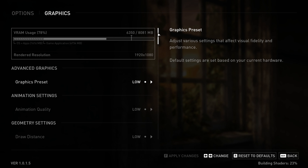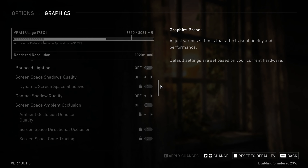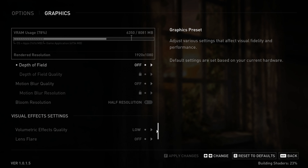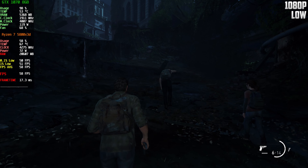Hello everyone, my name is Yellow and today I'm recording The Last of Us Part 1 with the GTX 1070. As you can see, these are the settings I'm going with — everything on the lowest, just to start. We are at 1080p, just to start. Let's see how it goes.